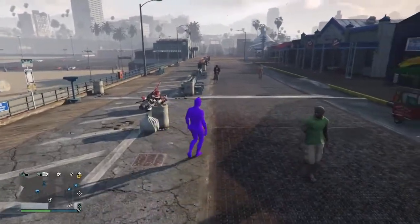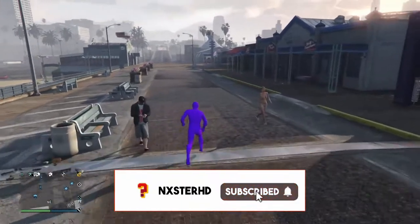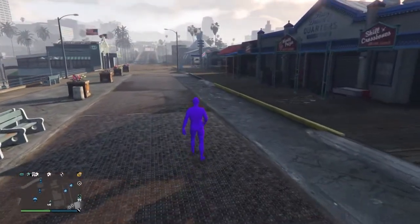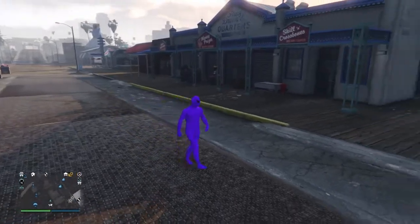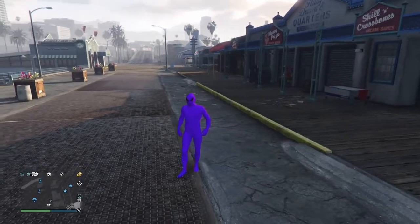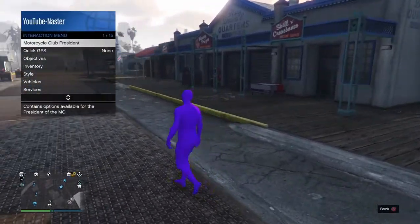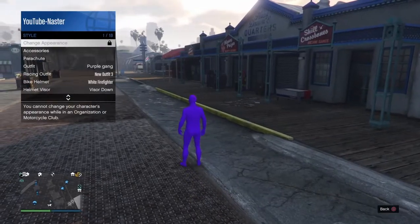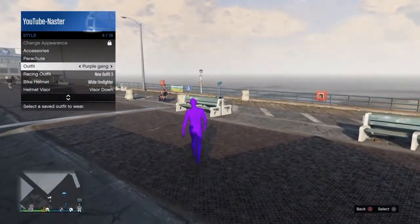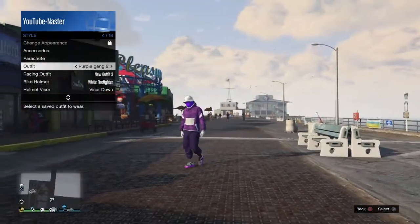First thing you want to do is go to the clothes store and make an outfit. I'd recommend if you've got a purple alien, make a purple looking outfit; if you've got a green alien outfit, make a green outfit. You will need an alien of either color — I just prefer purple rather than bogey green, no offense.